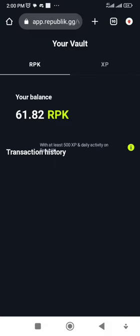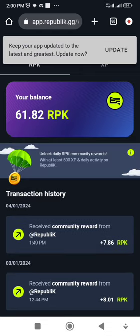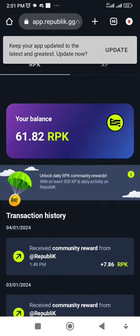Once it loads, it's basically for you to do your verifications — your KYC. It brought me here automatically and says to keep your app updated to the latest version. If you haven't done this yet, you'll see a prompt to verify. It says: 'Unlock daily RPK community rewards with at least 500 XP and daily activity on Republic.' So if you have at least 500 XPs, you can unlock your daily RPK. You do the KYC, including a facial scan, submit it, then wait 24 hours — after that, your daily RPK will start being airdropped into your app.